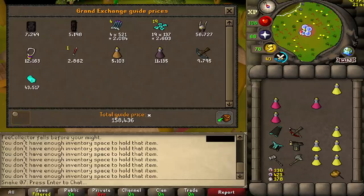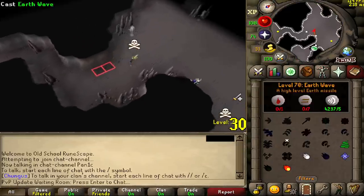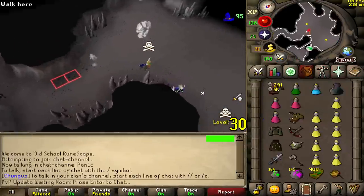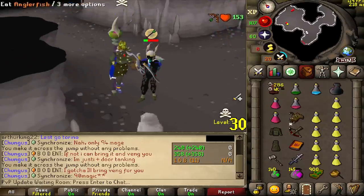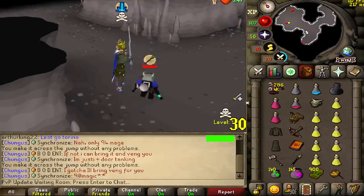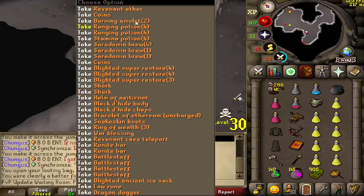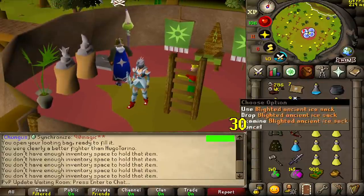Now this guy was risking absolute bank. GG. Good loot. How much did we get? 700k. Not bad at all.